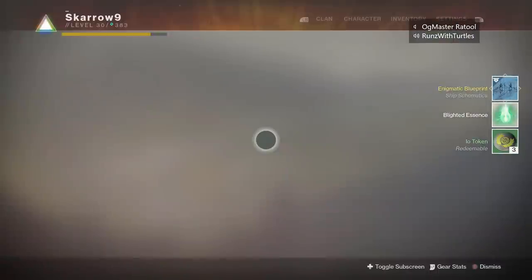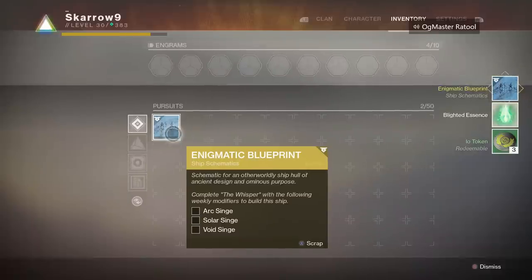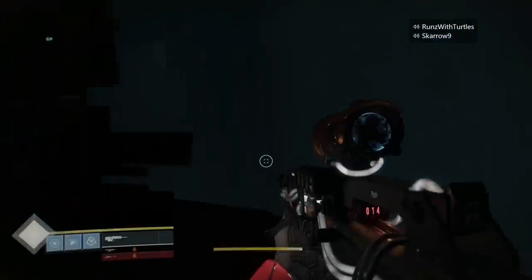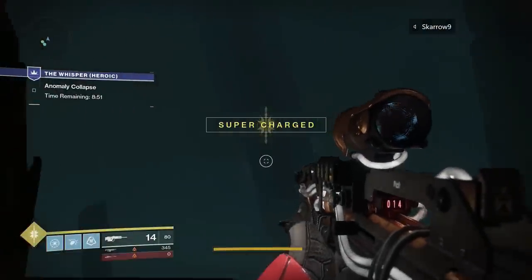It is also worth noting that this chest is where the final item required for the Sleeper Simulant catalyst completion comes from. If you have managed to get 500 kills with each of the IKELOS weapons, this is going to be that final JYS-02 step — it will just drop from this chest as well, in addition to the schematic.